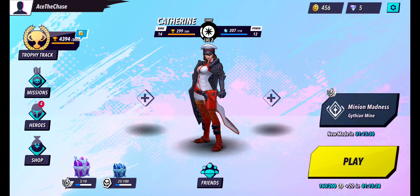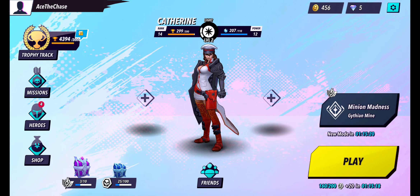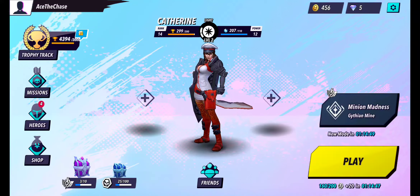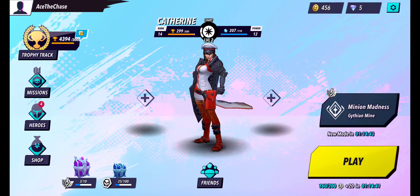The game modes are on the right side, and the one displaying right now is Minion Madness, which we're going to play after this. For the missions, settings, and trophy sections nothing really changed. The placement of the info and stats are now on top. There is a party system now - you can add your friends who are online and play with them via the friends list at the bottom center. You can search their name, add them, and see invites from friends.